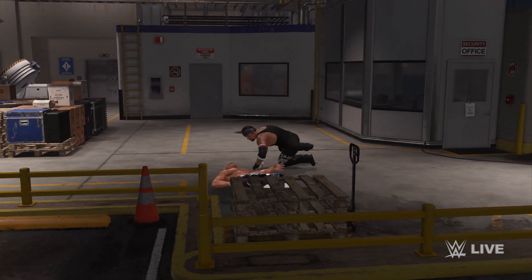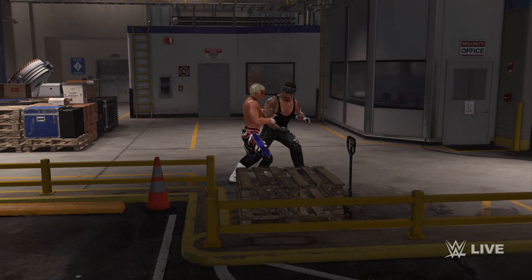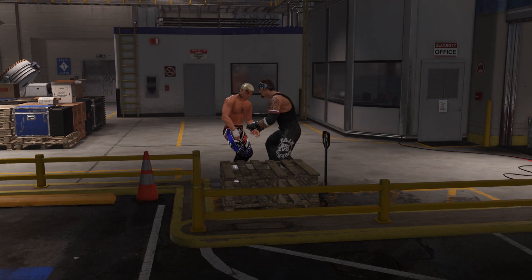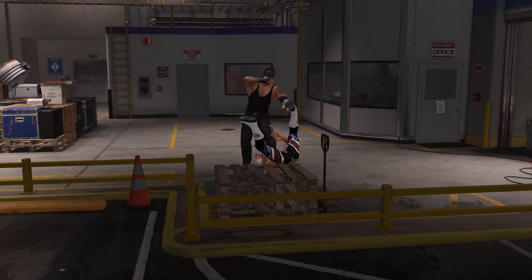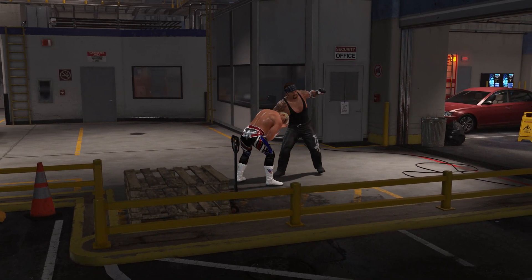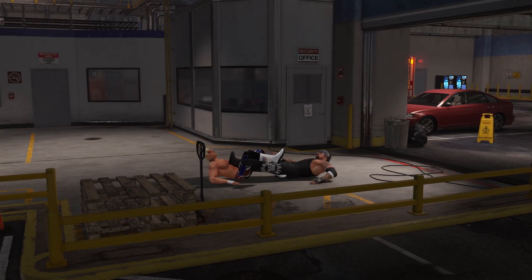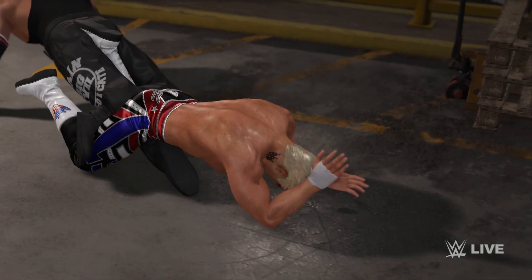Nice shot by The Undertaker — one of the best strikers in the business. Undertaker with an elevated wrist lock. Look at the power. High on the counter, picking the leg. Are we gonna see it? There it is — figure four leg lock! Trying to find a way out. The pressure is reversed. This is agonizing.